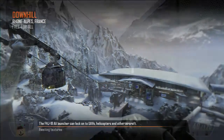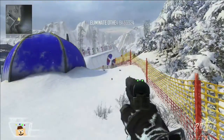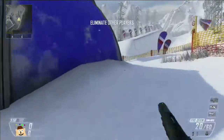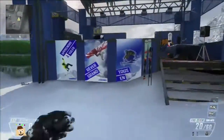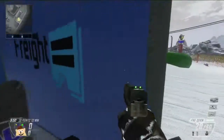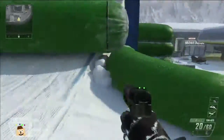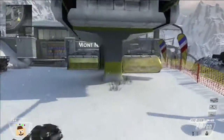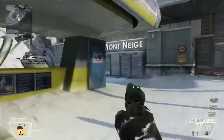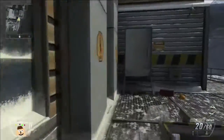Hey there everybody, welcome to PixelHangover.com. I'm going to run through one of the new maps for the new Revolution map pack for Black Ops 2. This is called Downhill. What we normally do is run around the outside, show you some of the sight lines — everything from what's on the inside and outside of the map. Then we run back through the middle just so you can get an idea of what you get with this DLC.